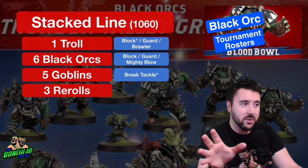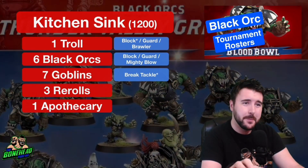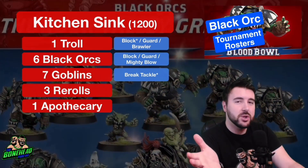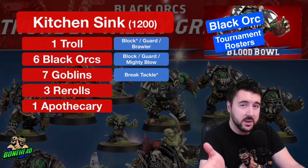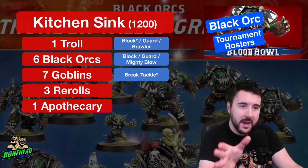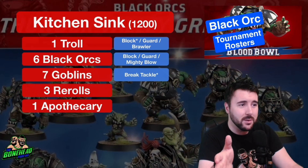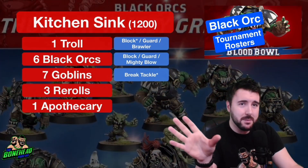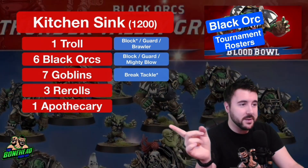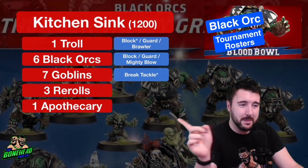I think at 1,100 that Black Orc roster is going to be an absolute powerhouse. The downside is there's nothing else to add — at 1,100 you've got the one Troll and all six Black Orcs, so the only thing you can really do is add more Goblins. The kitchen sink build: you chuck everything in — 1 Troll, 6 Black Orcs, 7 Goblins — that gives you 14 players, a bench of two, plus 3 re-rolls. You can still take an Apothecary to keep your team on the pitch. You can juggle things and take a fourth re-roll if you want, but these guys are tier two so you should get some skills anyway. If anyone does get taken out — I lost a Black Orc in my last game — it was fine, I still had five others, but having that Apothecary would have been lovely.